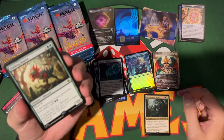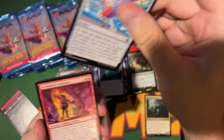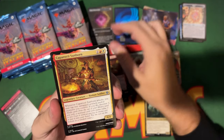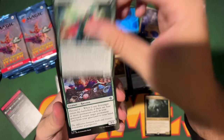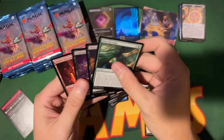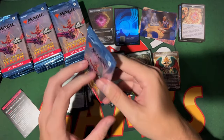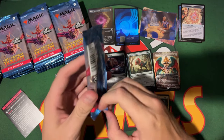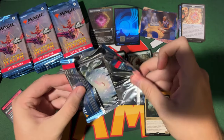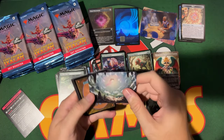Hey, a Hulking Raptor — I'm a fan of that one. Then a bunch of uncommons and the land slot: Hidden Volcano. That was a lot of uncommons. Do you think we can get a Cavern of Souls in the land slot?